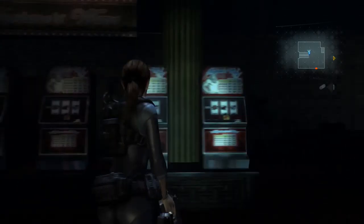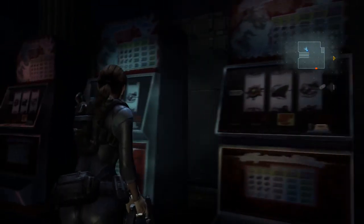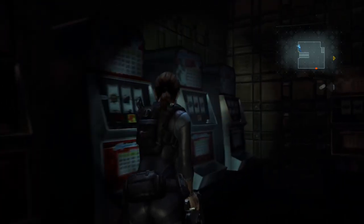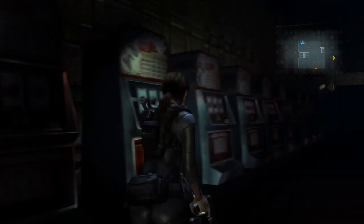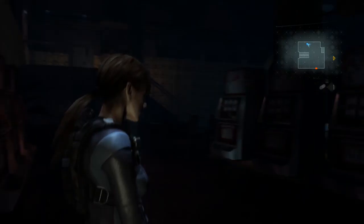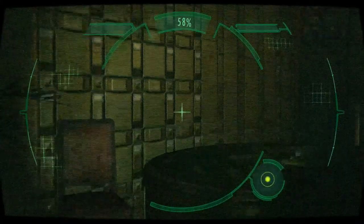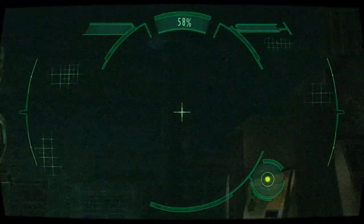Jill wasn't a compelling character in Resident Evil 1 — she's just an ass with a hat basically. In this game she's not compelling either. In Resident Evil 5 is probably where she's the most compelling — she has an arc, not really an arc, but you actually feel like she's a character.